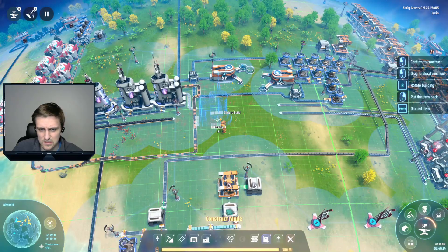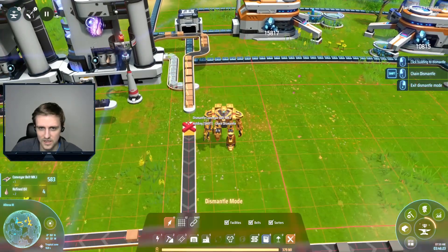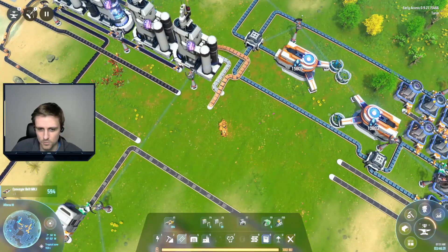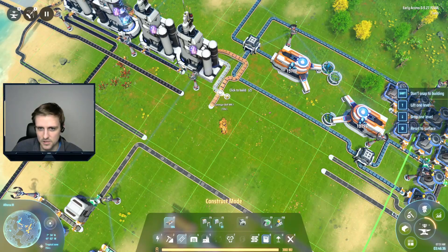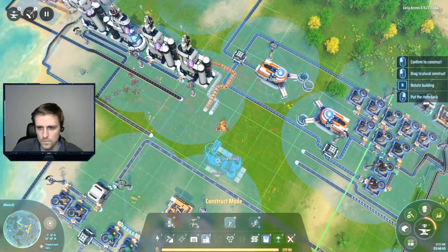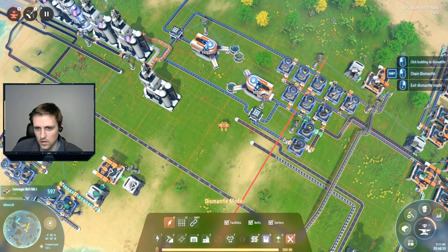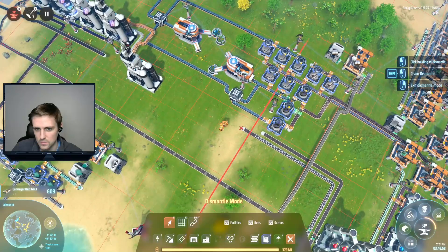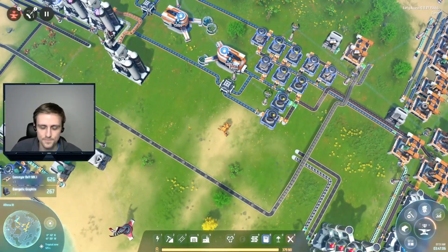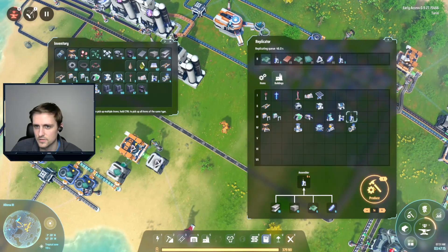I think I need like four buildings doing this, which is gonna be a lot of power, but that's okay. We need four oil refineries to do this. This is a little rough, there's not very much room. I think what we can do is have the buildings right here and output all of the stuff that we need to go to science on this side.